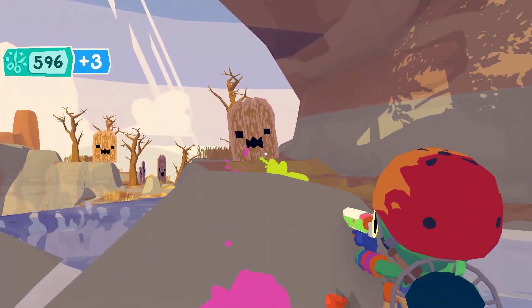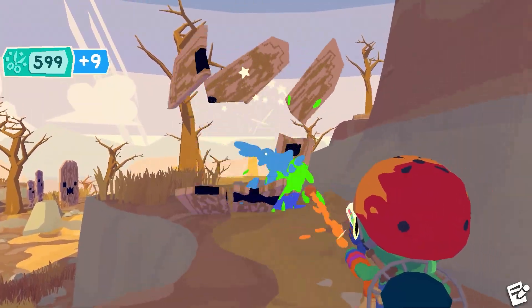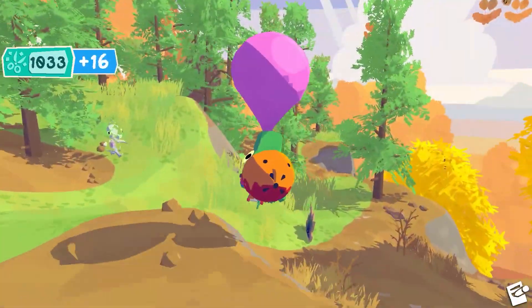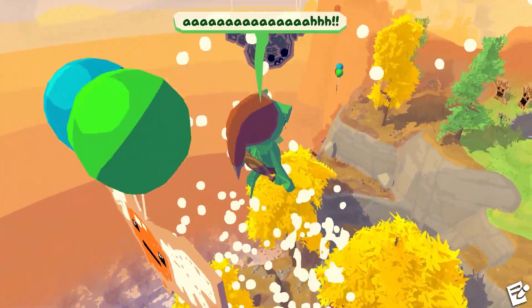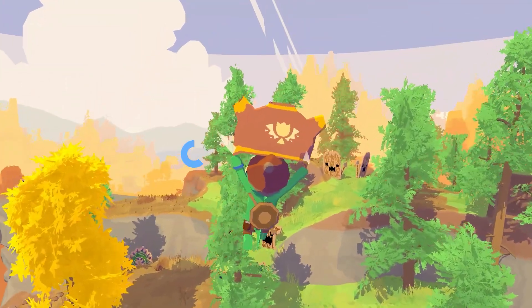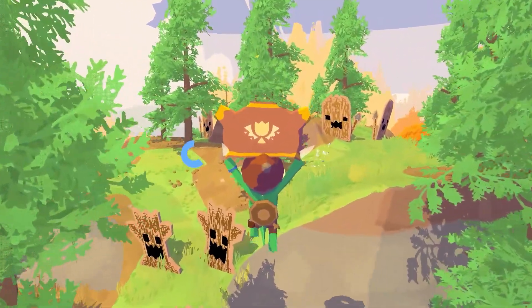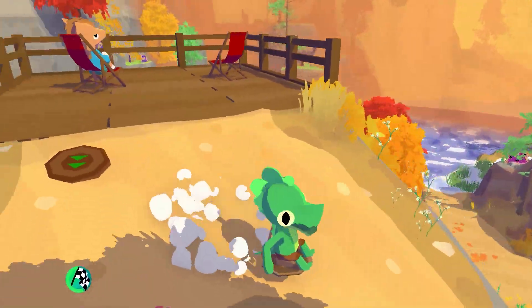In addition to your trusty sword, you'll have access to various other weapons and tools, including ninja stars, a paint gun, and chewing gum that lets you blow a bubble and float through the air. If you've played Breath of the Wild, the controls are going to feel very familiar. You can climb on any surface, and you have a glider for reaching far away areas. You even get a shield for sliding down hills.